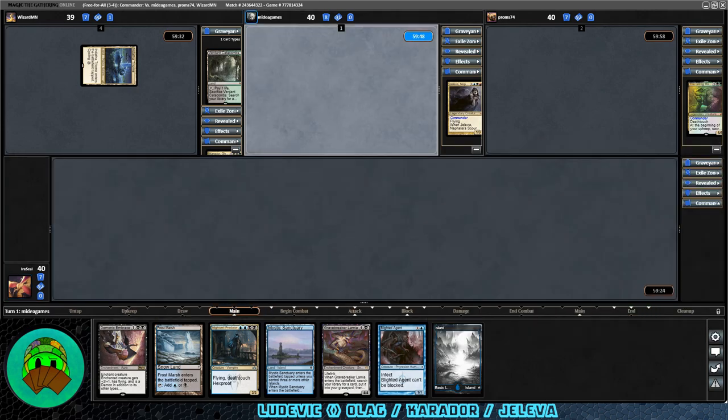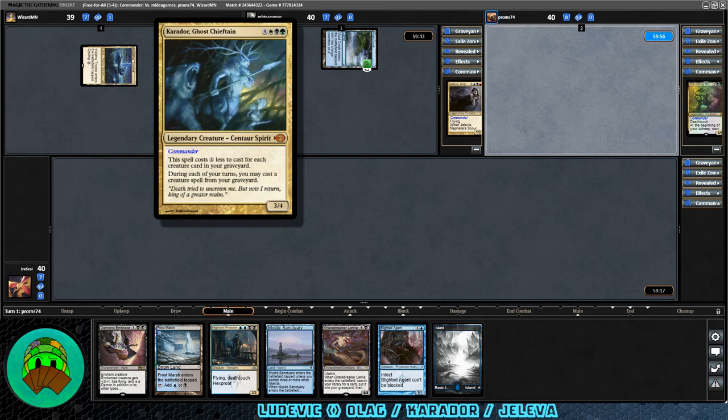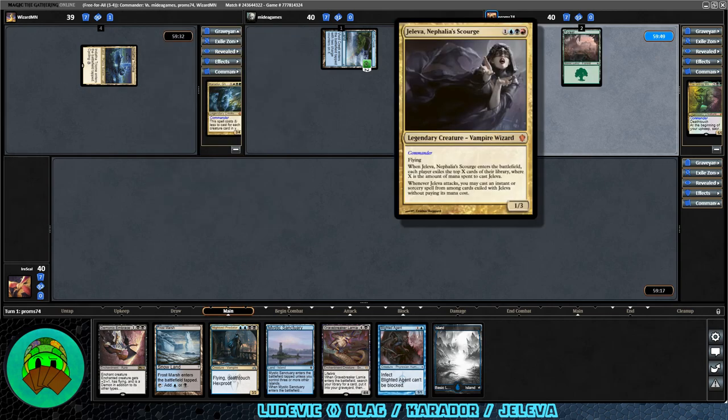Our first opponent cracked Averdant Catacombs and Dotha Triumph into play — it's Carador Ghost Chieftain. Five mana, white-black-green, legendary 3/4 centaur spirit. This spell costs one less to cast for each creature card in your graveyard, and during each of your turns you may cast a creature spell from your graveyard. Our second opponent plays Vivid Creek with two counters — it's Jaleva and the Folly Scourge, one blue-black-red, a legendary 1/3 vampire wizard with flying.